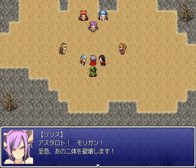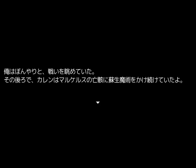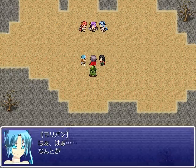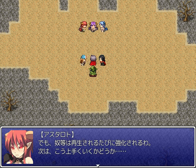Astrodot Morgan — we will destroy those two at once. And in the battle of humans unfolding before our eyes, we were completely ignored. Dumbfounded, I gazed at the battle. Behind me, Karen kept casting revival magic on Marcellus' corpse. Somehow, we were able to destroy both of them. But they get stronger each time they regenerate — I don't know if it'll go this well next time. Spoiler: it won't.